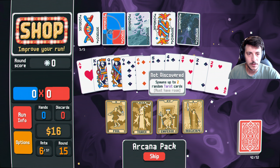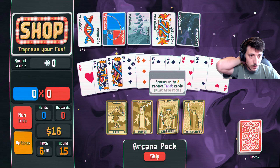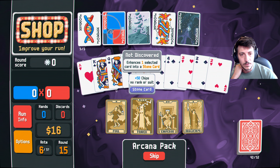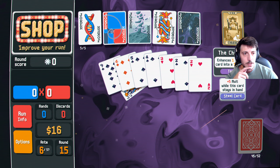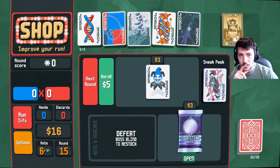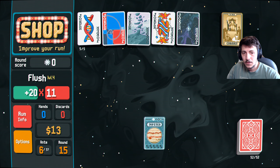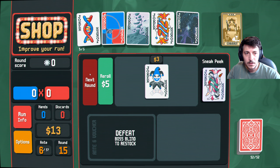Chariot! Enhances one selected card into a lucky card to win 20. Spawn two tarot. And the chariot — turns you into a steel card, okay. Flush, flush is that easy. Next run.